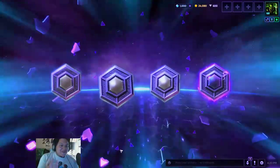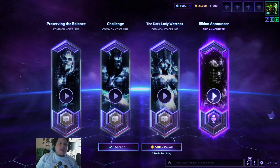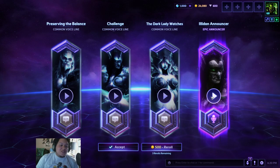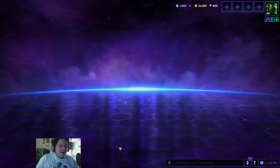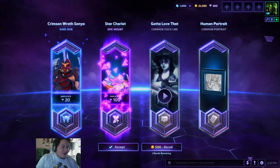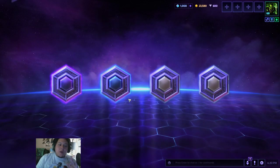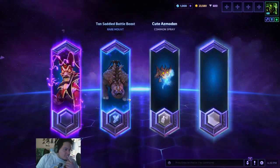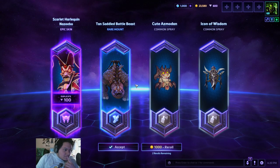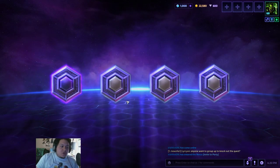My cheeks hurt from smiling so much, but I've never been this happy to play Heroes of the Storm. And I get Illidan — 'Prepare yourself for combat.' I don't even know who to choose from at this point. Considering two are dupes, we're re-rolling this — because I love to have shards, but I don't need that many of them. Not yet anyway, there's still too much new stuff. Tactical re-roll! Tactical re-roll!